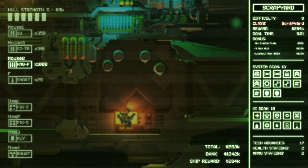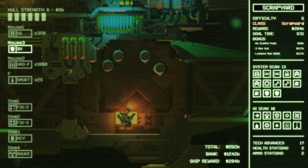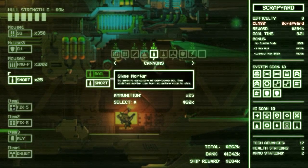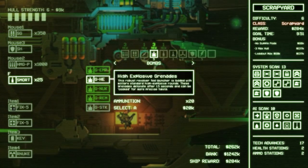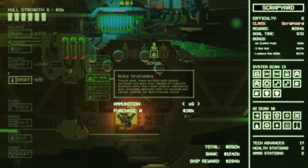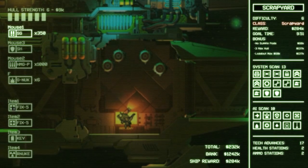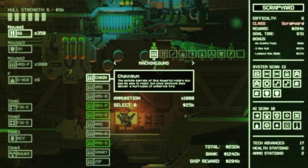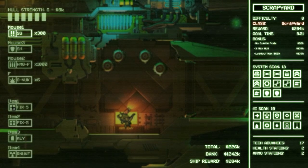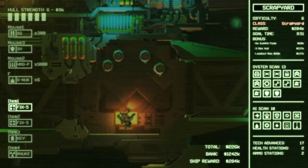We're not bringing the trench gun, we're bringing the shield. Instead of the slime mortar, let's bring six nuke grenades. I don't think we need this much ammo. This one doesn't have a cloaking device so that actually makes my job a lot easier.